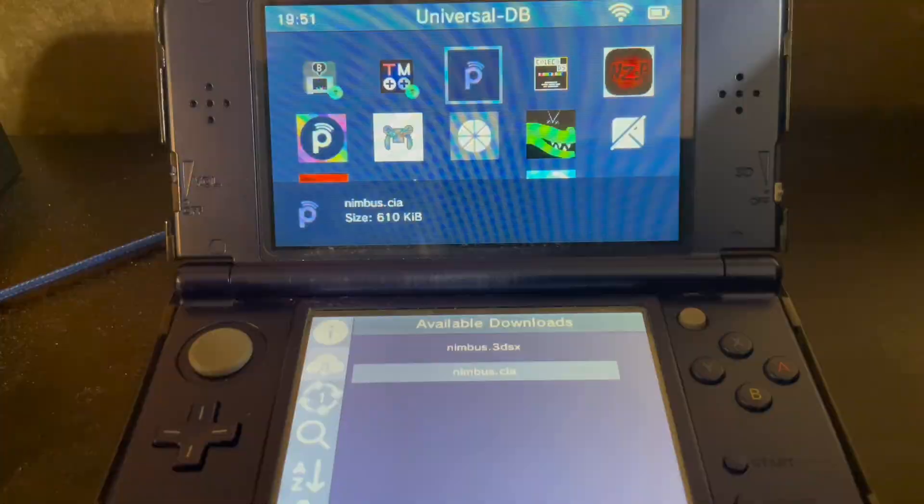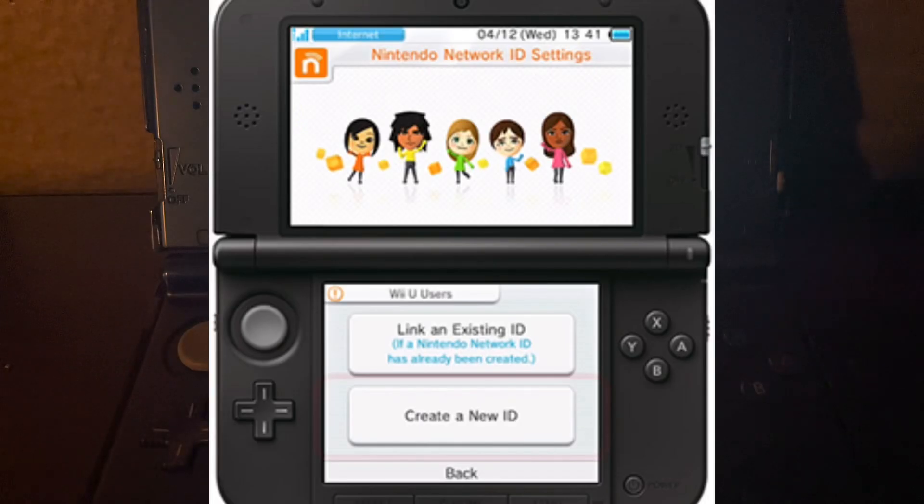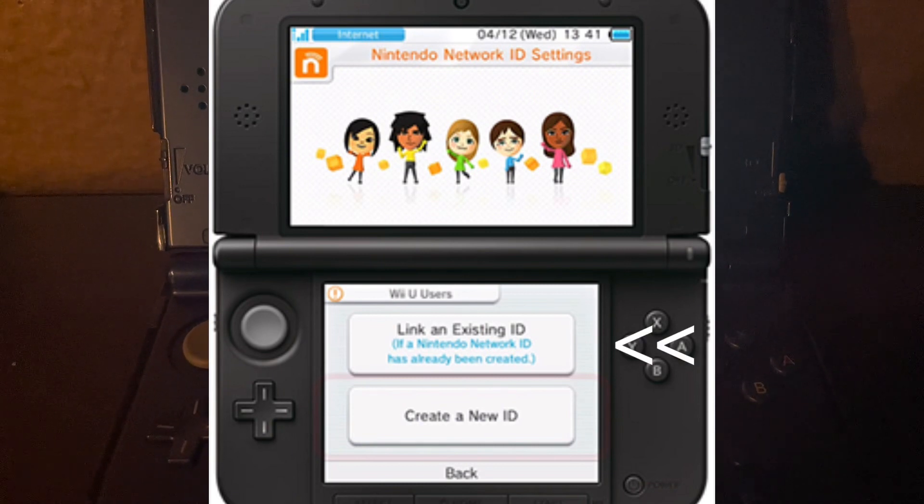And while we wait to download, you'll have to create an account for Nimbus. Then you go to the Settings and link an existing ID on your 3DS Nintendo Network ID settings.